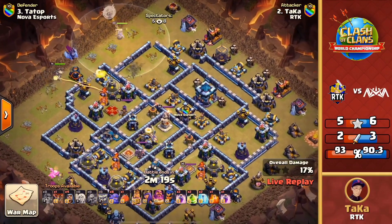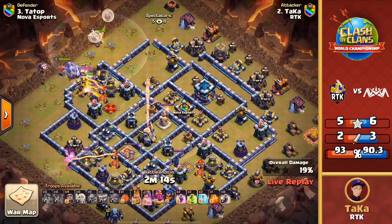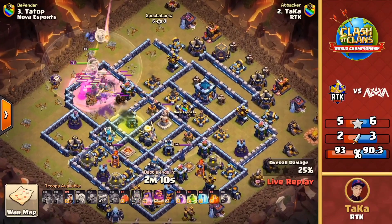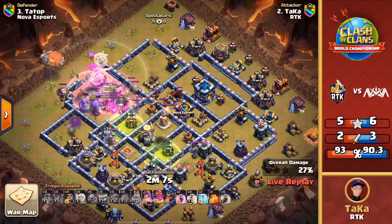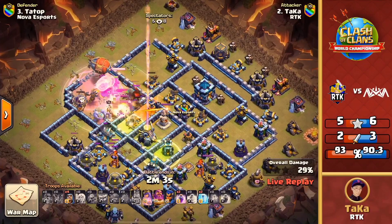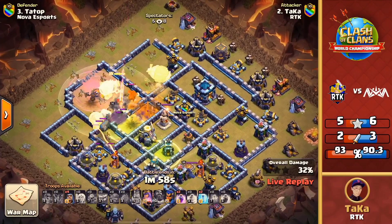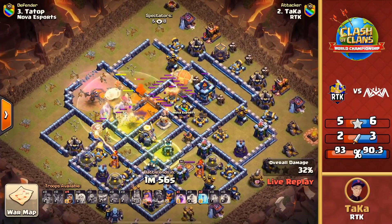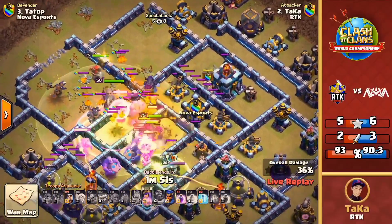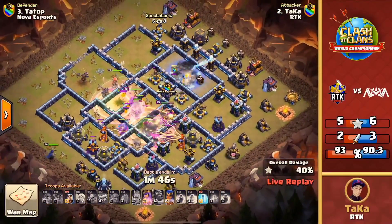There are the bowlers — he's charged his way through. He can get tons of value. He pops the grand warden ability to protect the blimp — there it is, he drops the blimp. Moving through, and can he get the town hall down? The blimp is protected by the grand warden's eternal tome. We've got the yetis and bowlers working through the back end of the base. The blimp drops down on the town hall — it looks like there might be some sneaky goblins in there with the yeti goblins, going ahead and taking the town hall down. The yetis and bowlers pushing through the back side, and here comes the late royal champion — she'll be able to take down the single and work through.